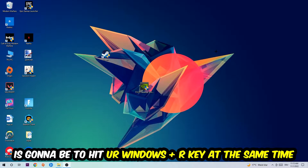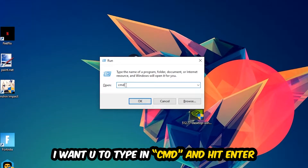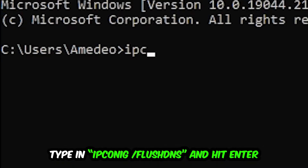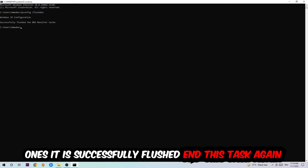Hit your Windows key and R at the same time — this tab will pop up. Type in cmd and hit Enter. This window will pop up and I want you to type in ipconfig /flushdns and hit Enter. Once it is successfully flushed, as you can see, you should be able to end this task.